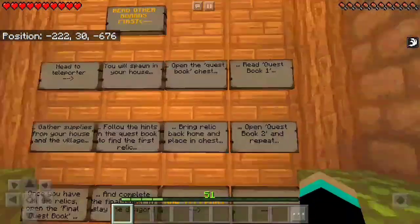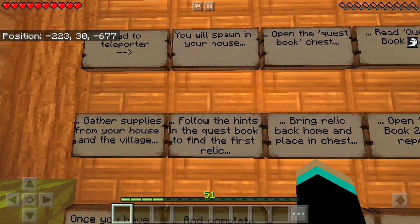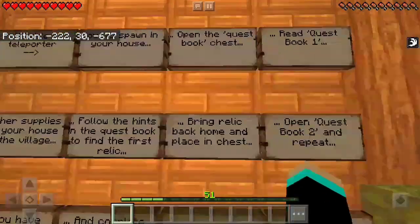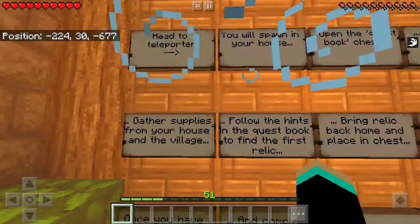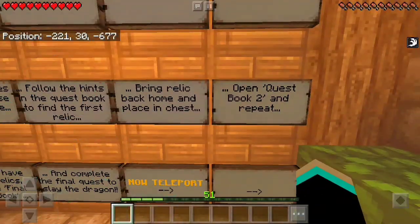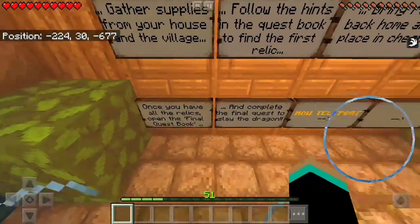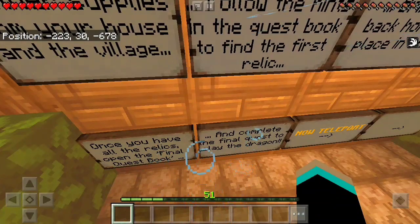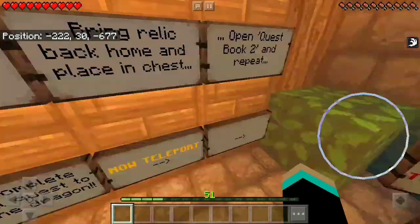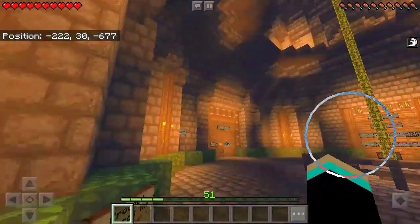What's this? Oh, it tells you what to do. We'll spawn in the house, open the quest book, read our first quest, gather supplies from our house and villages, follow the hints in the quest book and find the first relics, bring the relics back home, place them in the chest, and once we've completed all of them — final quest — oh, we get to fight a dragon! Wow!